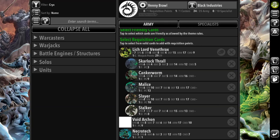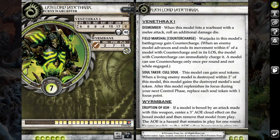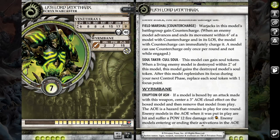For Krix today, I decided to bring Lichlord Venetrax in Black Industries. I really like running Lichlord Venetrax in Black Industries just because of Counter-Charge. He wants to be able to run a lot of Warjacks, and Black Industries is kind of meant to do that. I like having access to Counter-Charge. I can see an argument for Scourge as well, but I don't really own many good units for that, so I run him here.